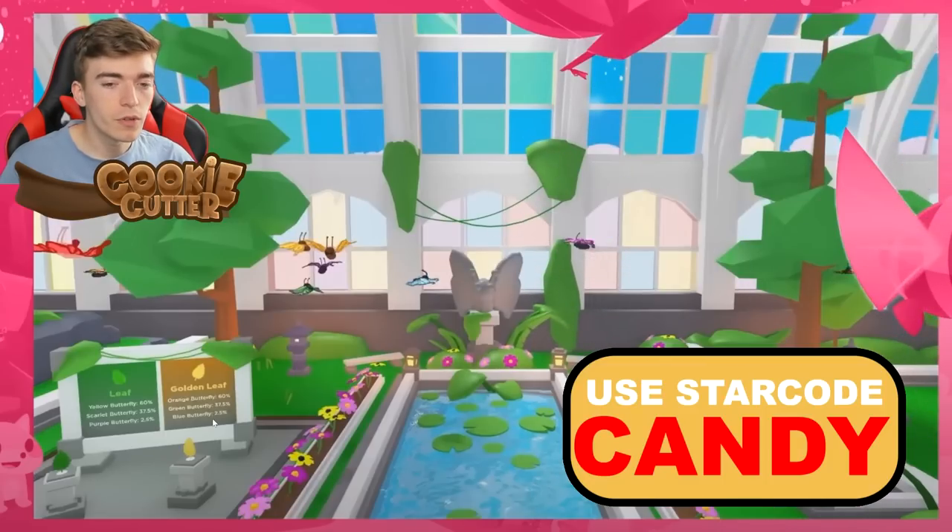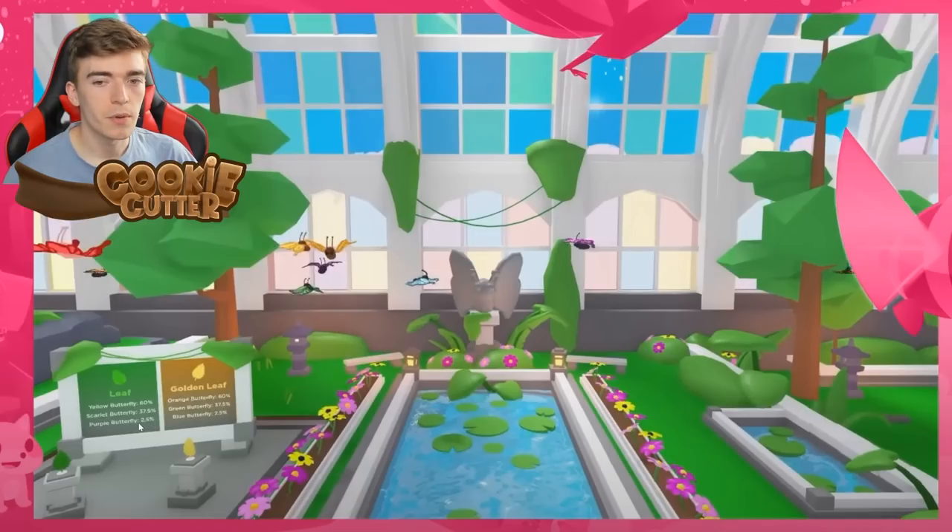For the Bucks version, the rare one is called the purple butterfly. I thought they might do a gold or diamond version, but it seems to just be different color variations. On the Bucks version you can get a yellow butterfly, a scarlet butterfly, or the rarest one being a purple butterfly. I imagine yellow will be rare, scarlet ultra rare, and purple legendary — though that still slightly remains a mystery.